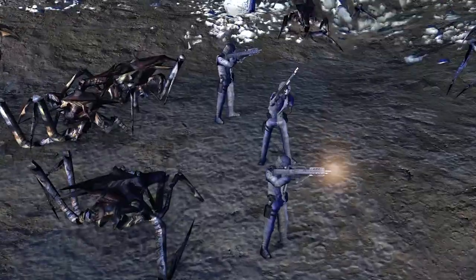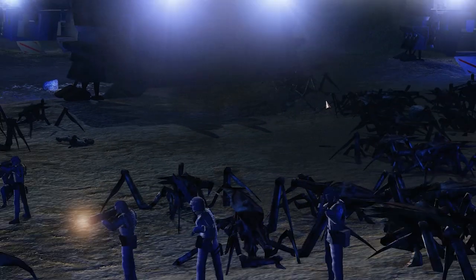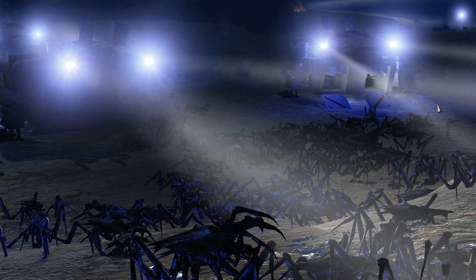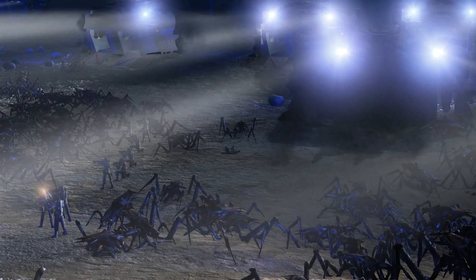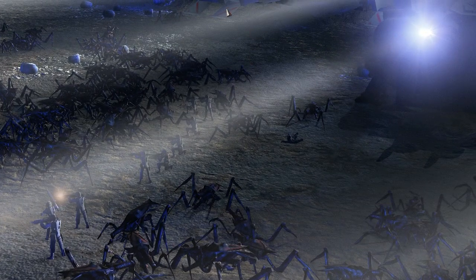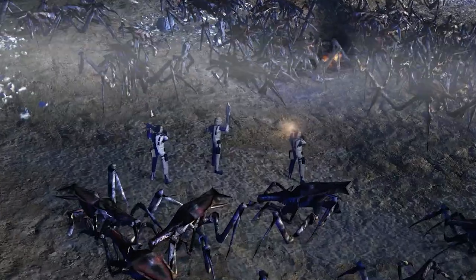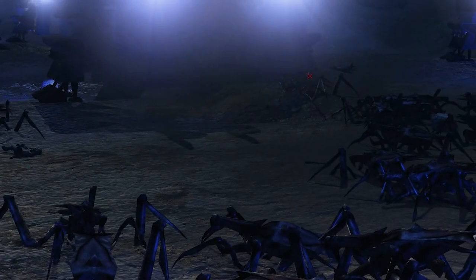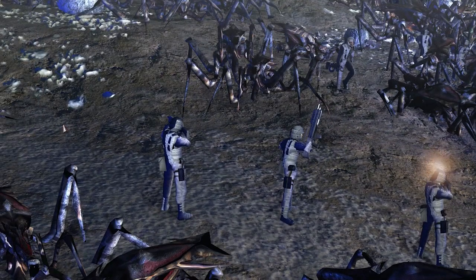Right here we've got a squad on the front line of these beautiful dropships. Look at all these lights — they look awesome. I do aim to get it so they can actually drop down from the sky and land troops. At the moment they're just static vehicles with added lights, but making them drop down and drop soldiers off — and also some Marauder mechs — is on my list of things to do.